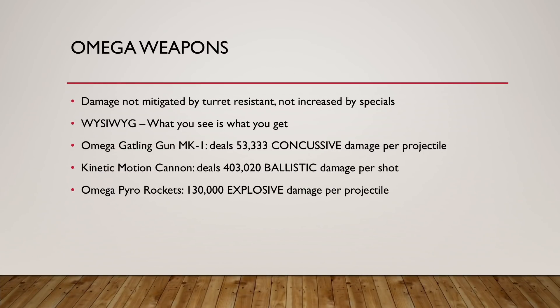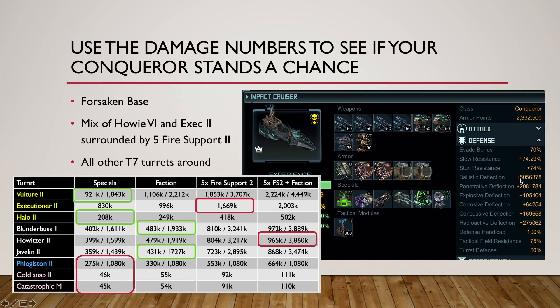I mentioned Omega weapons — just keep that in mind. There are three, and they are not mitigated by turret resistance and there are no specials that can increase them; fire support does nothing for them. So it's what you see is what you get. Gatling gun: 53,000 concussive per projectile. Motion cannon: 403,000 per shot. And 130,000 per projectile explosive. Going back to that ship: 403,000 ballistic — you have 5 million, you're good. 53,000 concussive — you have 169,000, you're good. Explosive 130,000 — you only have 105,000, so that's going to hurt you a little. Maybe splash damage reduction helps, but if not, you'll take about 25,000 per full hit. So maybe you up the explosive deflection a little by changing an armor or adding another missile. Just using that as an example.